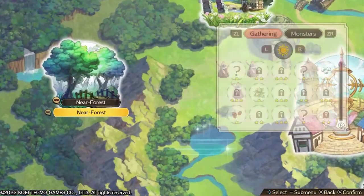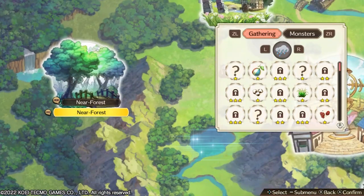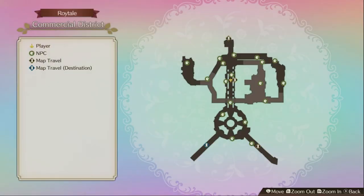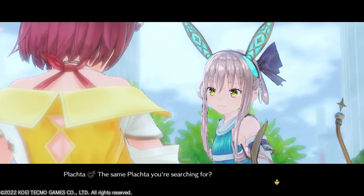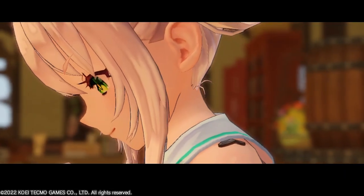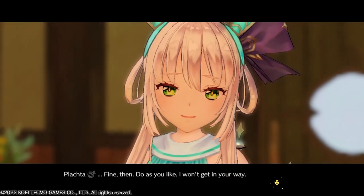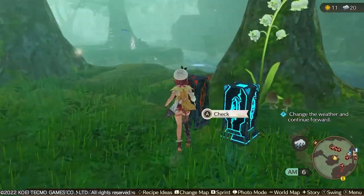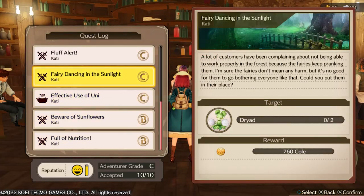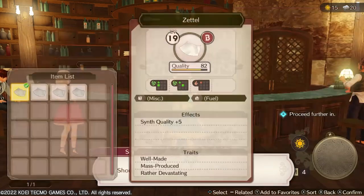The world is pretty big and divided into different areas. As you unlock portals you can traverse from area to area, which is important because of two things: you need to traverse to progress your story, and you find new monsters and ingredients to fulfill your synthesis recipes. These recipes are important because you can use them to complete NPC quests, gain a better reputation, and of course use them in battle.